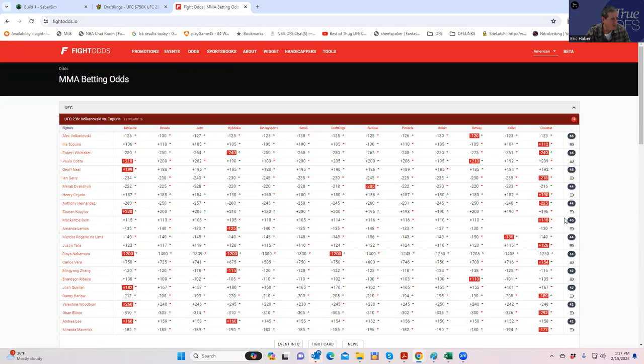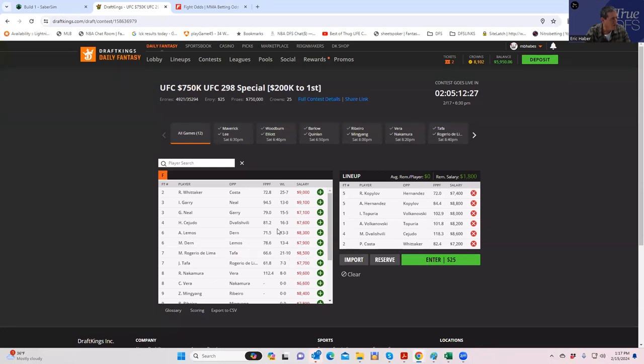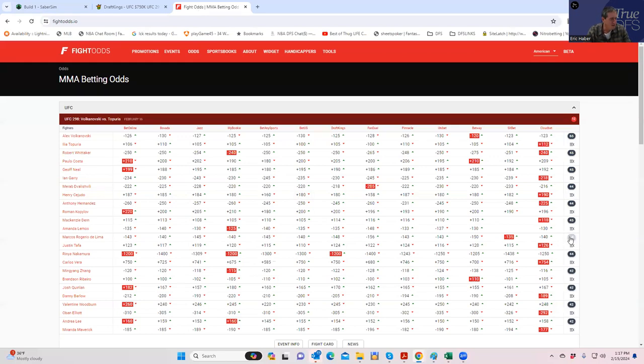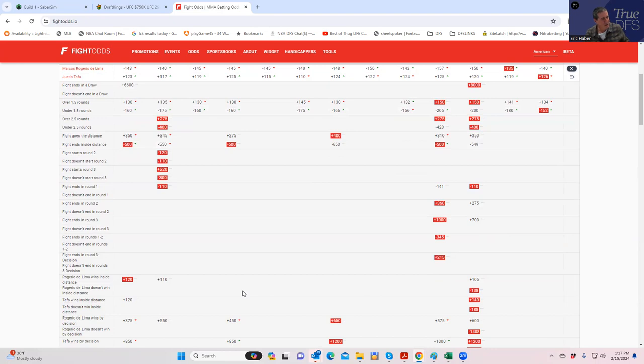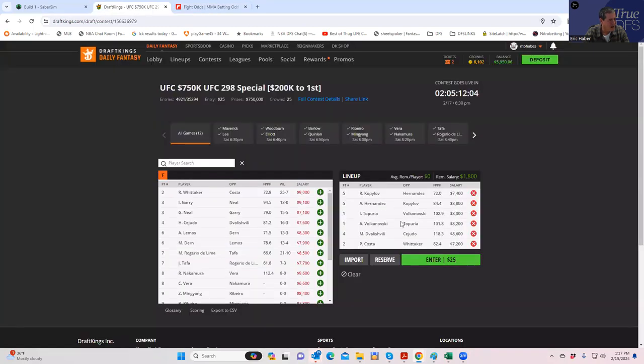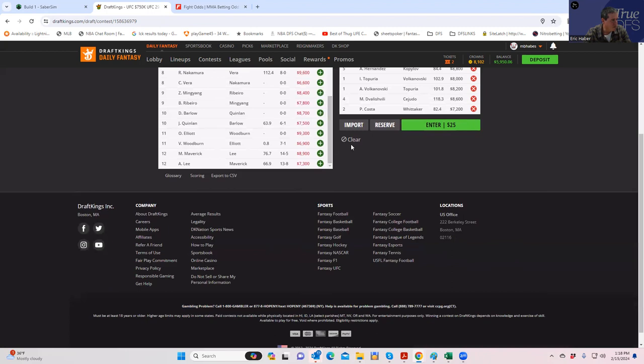Marcos Rogerio de Lima versus Justin Tafa — a sloppy heavyweight fight at 8500 versus 7700. De Lima inside the distance is plus 110, which is pretty strong for his price. And Tafa inside the distance at plus 160 as an underdog is an incredible play. So this is another fight where both sides have extremely strong metrics — everybody might be on this one too once they see the numbers.